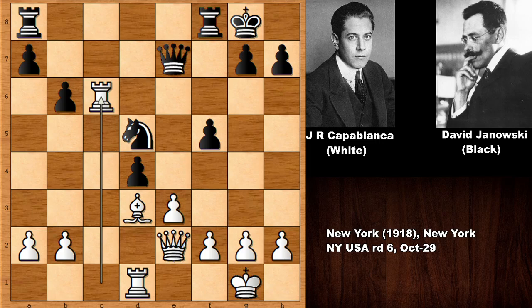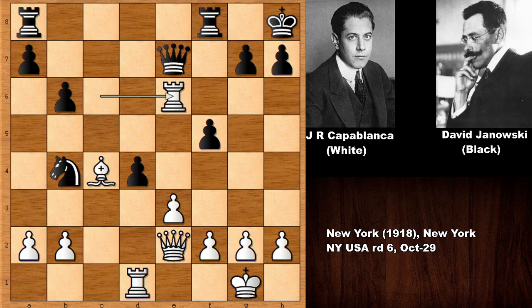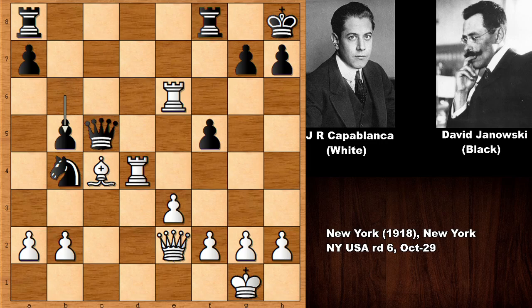This opened the file and Capablanca captured. Maybe bishop to c4 is on the cards, so knight to b4 check, king to h8, defending the rook while attacking the queen. We have d6, but Capablanca simply captured the pawn. The queen is under attack — defending, defending the rook, pushing the pawn, bishop takes on b5, deflecting the bishop, knight takes on a2.